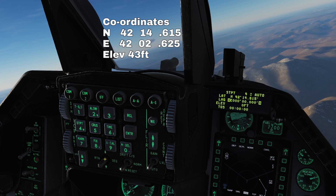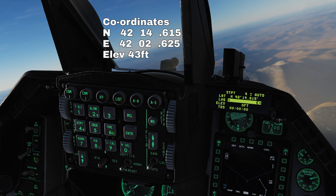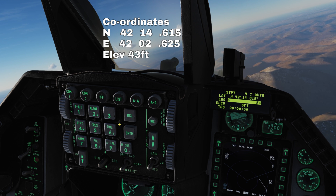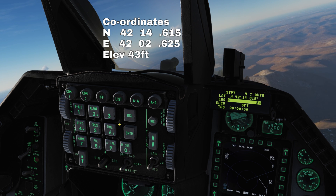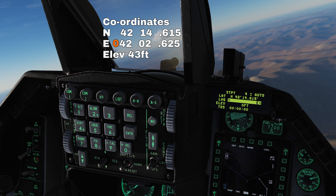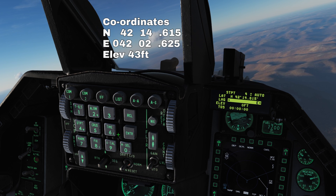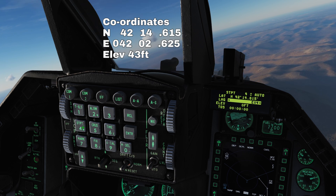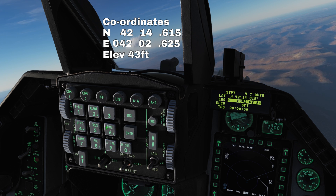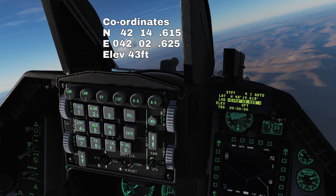For longitude we'll press 6 for east. We need to ensure our coordinates fit the entry format — this means we need 3 figures for degrees, so we'll have to add an extra 0 in front of our coordinates as we only have 2 characters currently. Enter: 0, 4, 2, 0, 2, 6, 2, 5, and press enter.